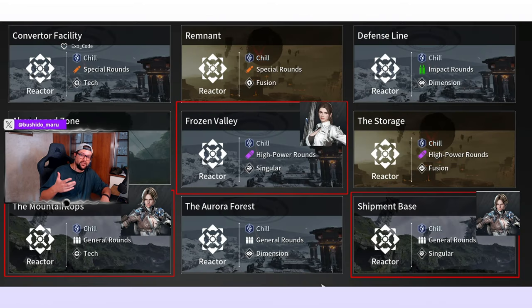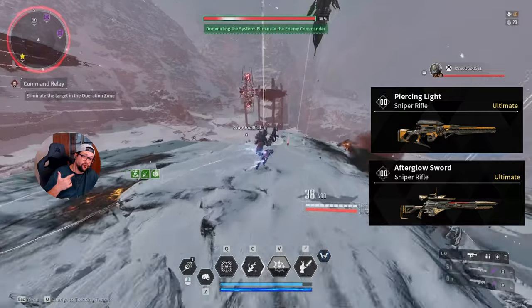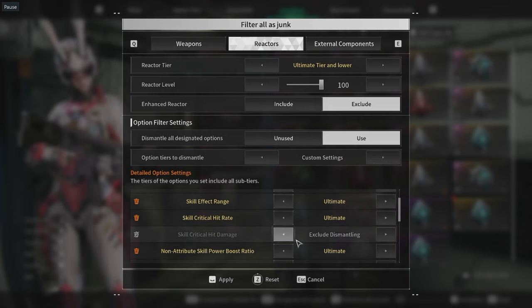Let's talk about the Haley reactors in general — the chill reactors and where they are located. In the Frozen Valley, we have Haley's best-in-slot reactor: it is a High Power Round Singular reactor. That's what you're looking for. Ideally you want this for Piercing Light or you want this for Afterglow.